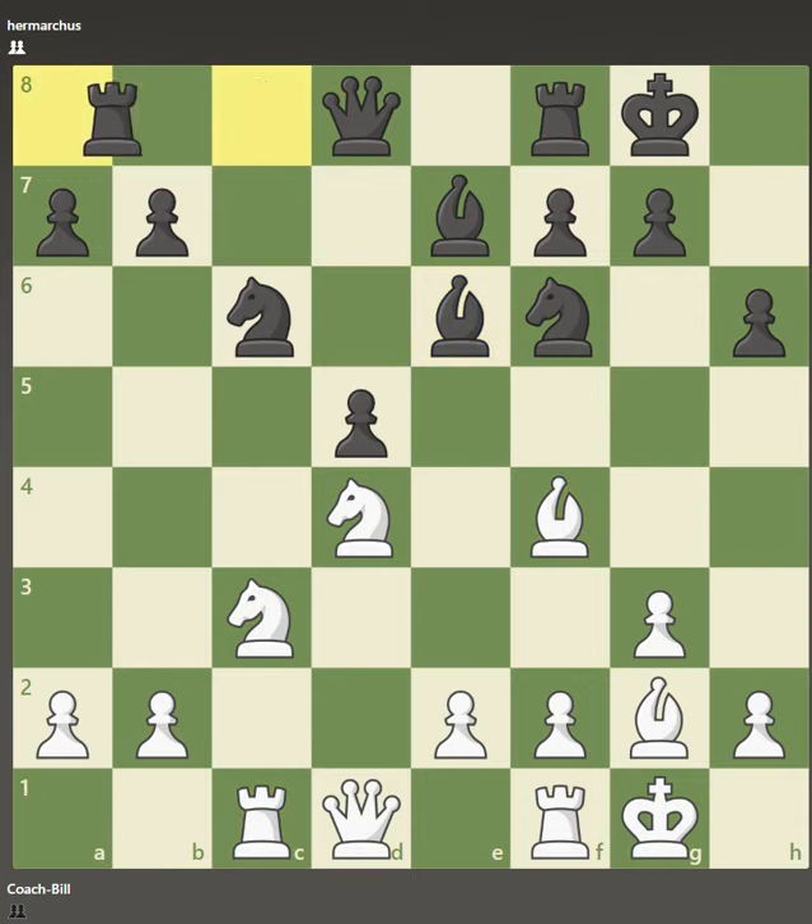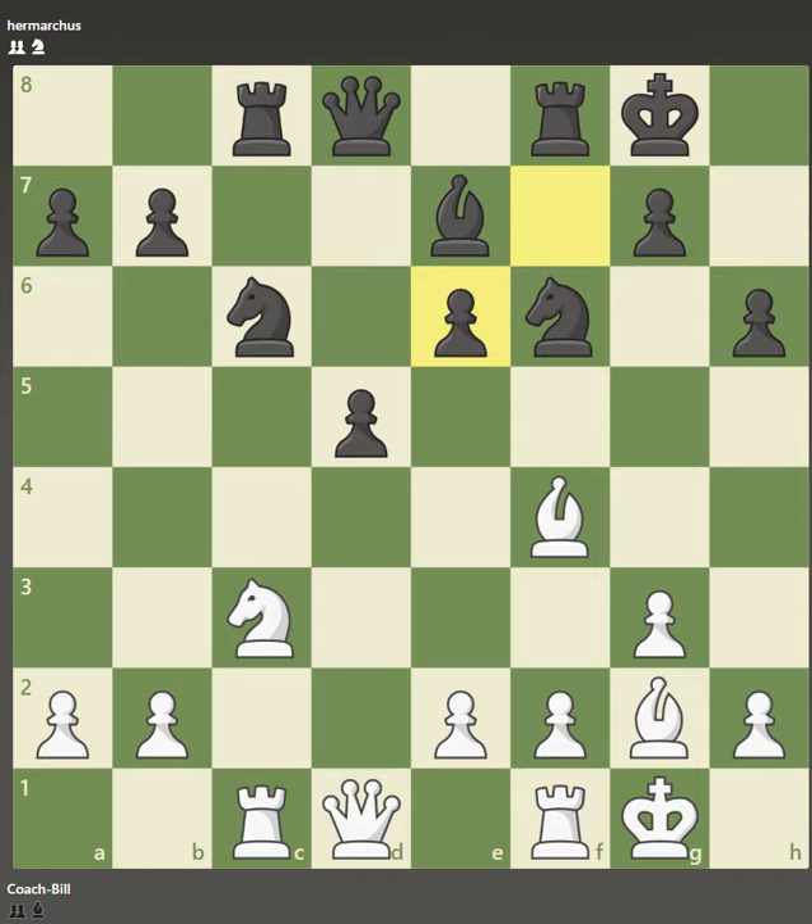Now I get my rook on the open file — so does he. Now I decide that I'm going to play a little differently. Even though this is not a good bishop and I have the blockade, I'm going to give him a third pawn island. So I go ahead and capture and proceed to commence an assault on this new weakness here.